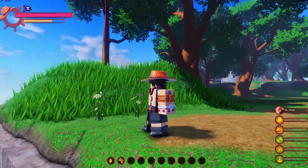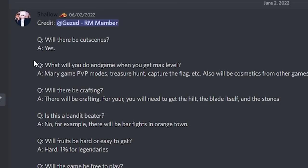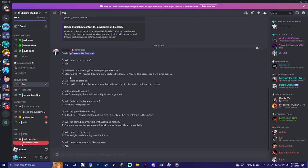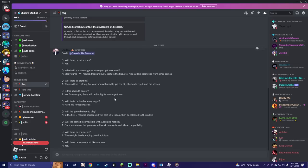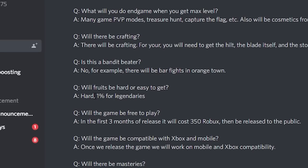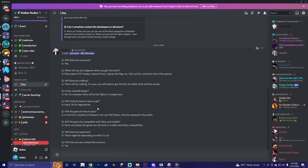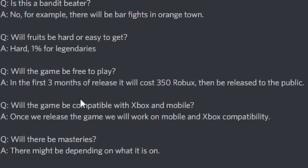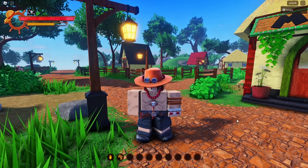All right, enough of this blind roaming. Let's go check the Discord for some facts. So it says here in the Discord there will be cutscenes. There will be many PvP modes, treasure hunts, capture the flag, etc. There will be bar fights in Orange Town — just like Holy War X. Fruits will be hard to get — 1% for legendaries. In the first three months it will cost 350 Robux, then release to the public, pretty sure for free. Guess we're going to have to see where this game goes.